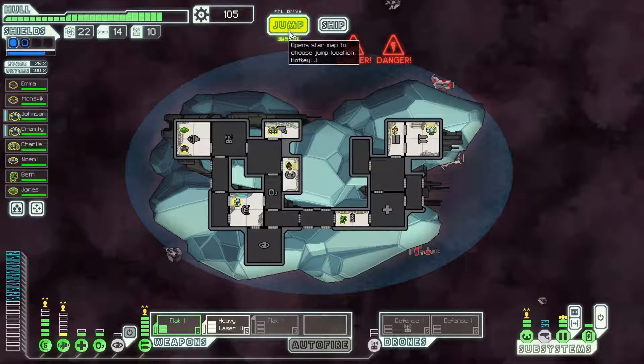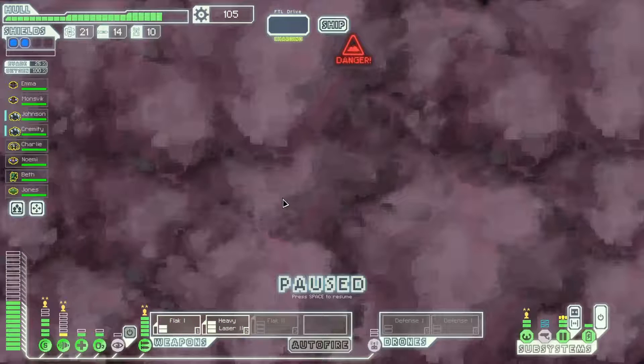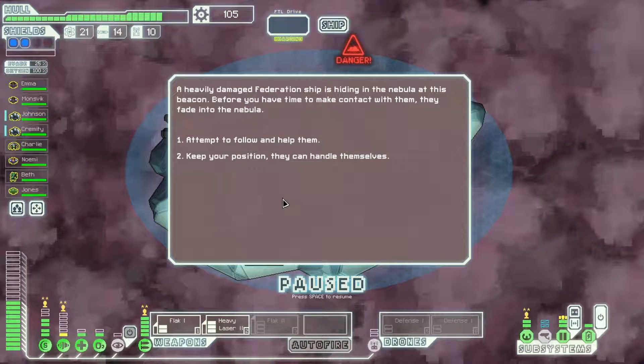A bit of an interesting fight. I hate those ion intruder drones — they're always a pain. But we managed to make it work and we didn't get hit for any damage. Luckily, we dodged just barely enough of those flak shots when our shields were down. Even if one flak shot had landed, that beam drone could have done some hull damage. All things considered, hull damage doesn't matter at this point because the next sector will heal us for 10.